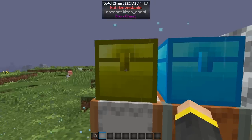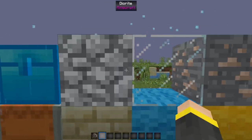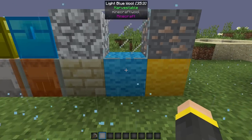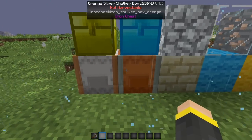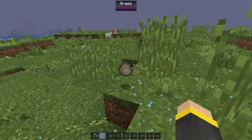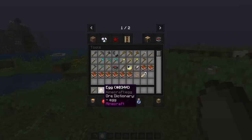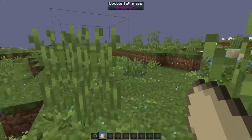Most people know about Wayla, or What Am I Looking At? Wayla allows you to see what you're looking at in Minecraft — it literally answers the question in its name. It is an extremely useful mod to have when playing in mod packs, letting you answer a bunch of questions without leaving the game to look things up. Unfortunately, as of recording this, the mod hasn't updated to 1.12. But there are some alternatives.